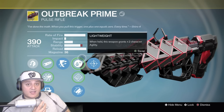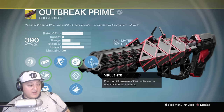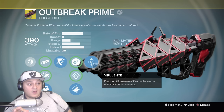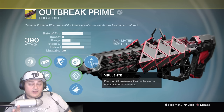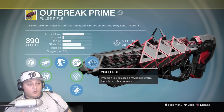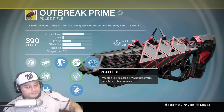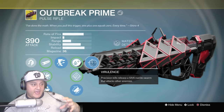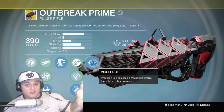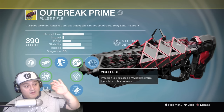I chose Fitted Stock, though it also has Hand Loaded and Lightweight as options. Some people use Lightweight so they can move faster, but I prefer Fitted Stock to increase my stability. The final perk is Virulence — precision kills release a SIVA nanite swarm that attacks other enemies. Each nanite does 7 damage. At first I didn't think it would be a big deal, but it's actually really good for PvP. If you kill somebody in a hallway, the SIVA nanites spawn and leave almost a cloud — so if an enemy follows up, those nanites attack them, taking away their shield and letting you take them down very fast.